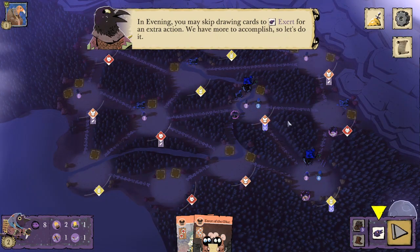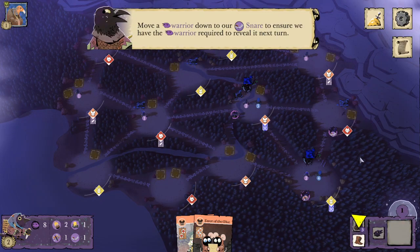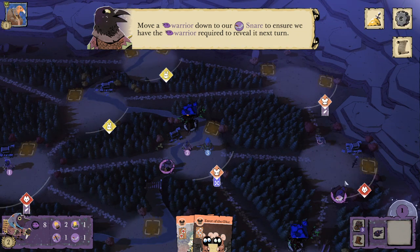In Evening, you may skip drawing cards to exert for an extra action. We have more to accomplish, so let's do it. I'm going to go ahead and take the exert option. We can move a warrior down to our snare to ensure that we have the warrior required to reveal it next turn. There he goes.